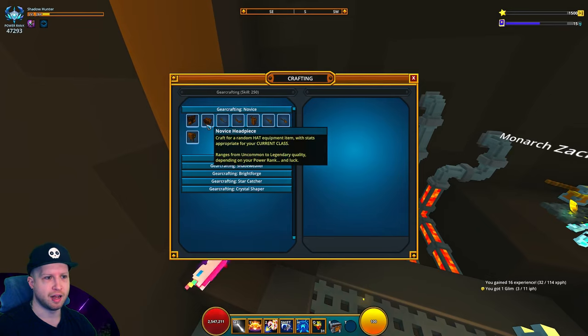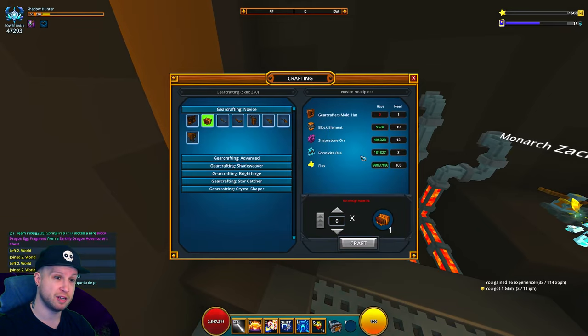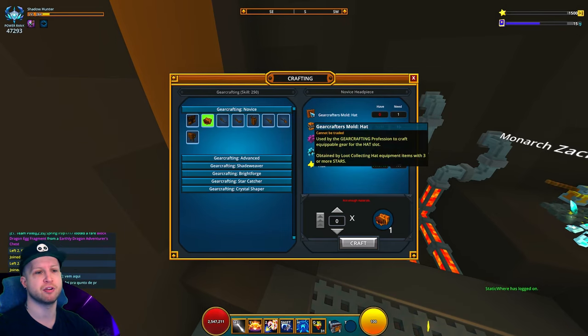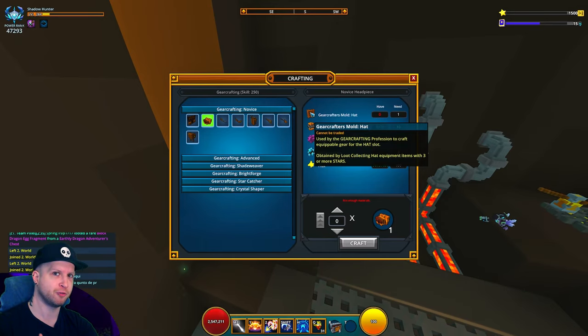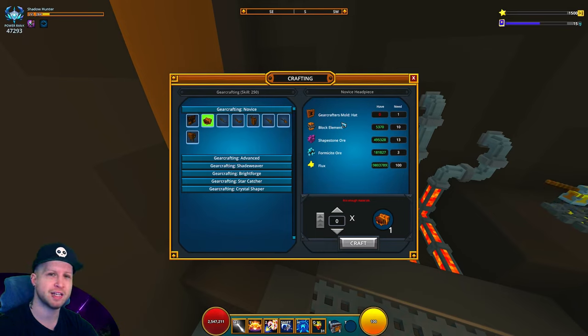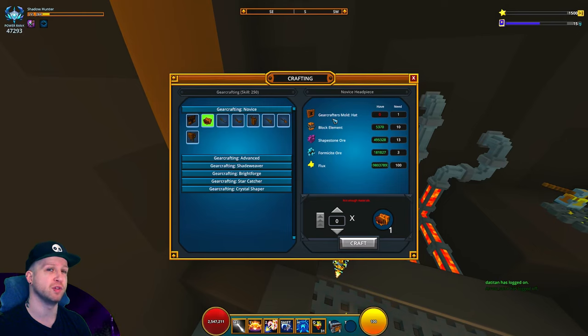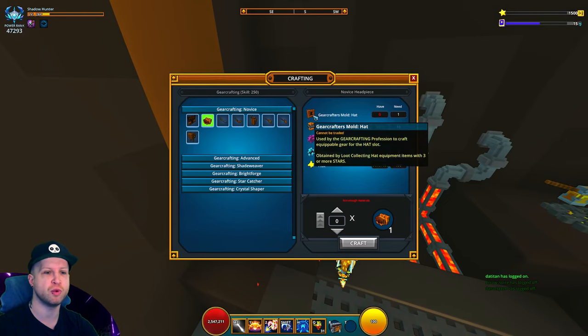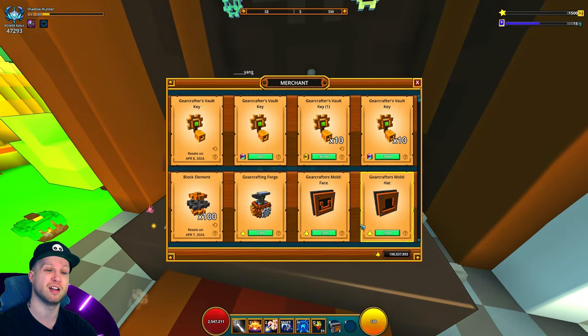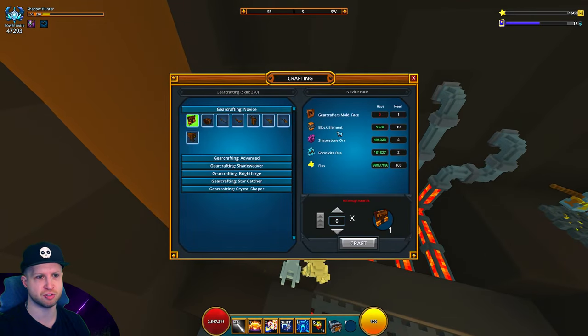For the gear crafting itself, each item increases in cost and requires new resources — specifically the gear crafter's mold, which you get from loot collecting gear at three stars or more. You can upgrade random gear you find in the environment up to three stars and then loot collect it. It's quite expensive to do that, but it will be more cost effective for your flux if you're struggling. If you don't loot collect gear at three stars or higher, you'll have to buy molds from this NPC, and late game you'll have to buy a lot of them anyway.